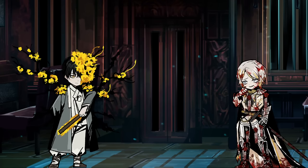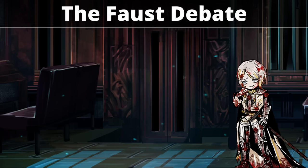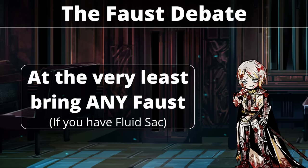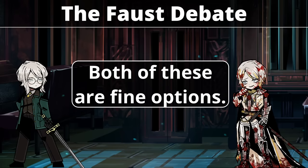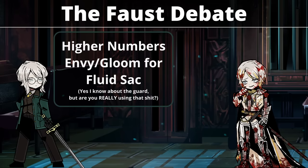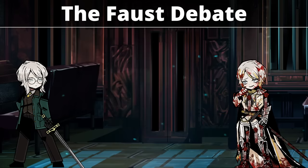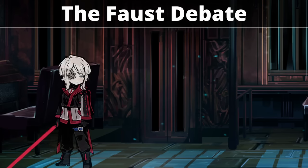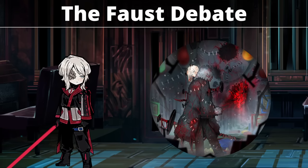Spicebush and En Faust are just strong IDs. Spicebush is a pretty self-explanatory ID to bring, as he is just generally strong and the best Ysang ID, but En Faust is more a matter of preference and lack of knowledge to an extent. I didn't have Seven Faust at the time, but you really could run either one. Seven Faust has slightly higher numbers and fuels Fluid Sack better, but I am an En Faust enjoyer through and through. Lobotomy Faust is a fitting replacement as well, and perhaps more optimal if you wish to burst enemies down with Hexnail.